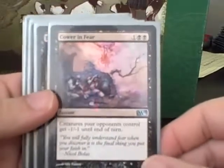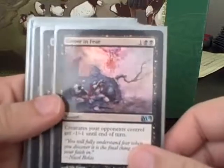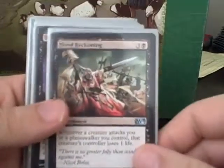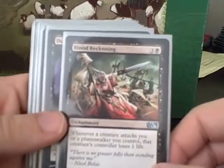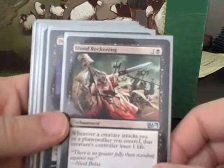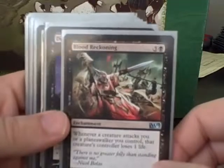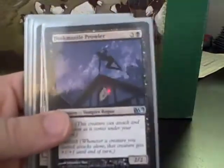Cower in Fear is a wonderful combat trick giving minus one, minus one to each of your opponent's creatures — definitely had a blowout game just because of this card. Blood Reckoning is beautiful if you're going to draft or play this really quick type of damage race. There were several games where I dropped this and what was an equal race, and it made my opponent seriously consider attacking me. Once I've got to that point, I'm going to win the race.